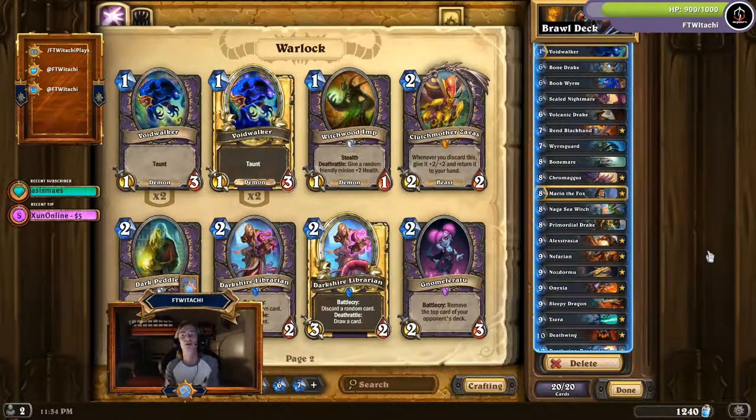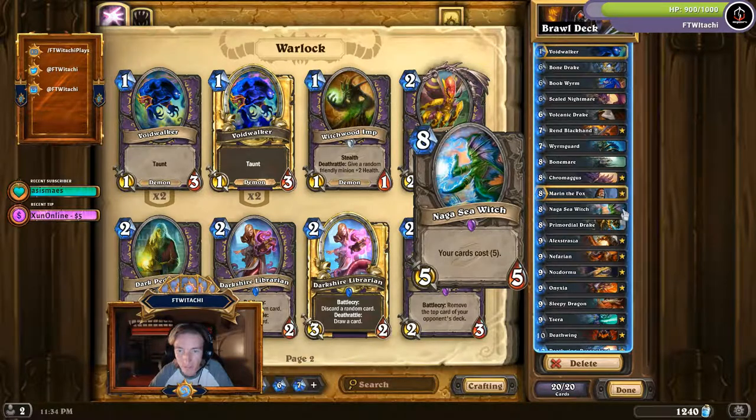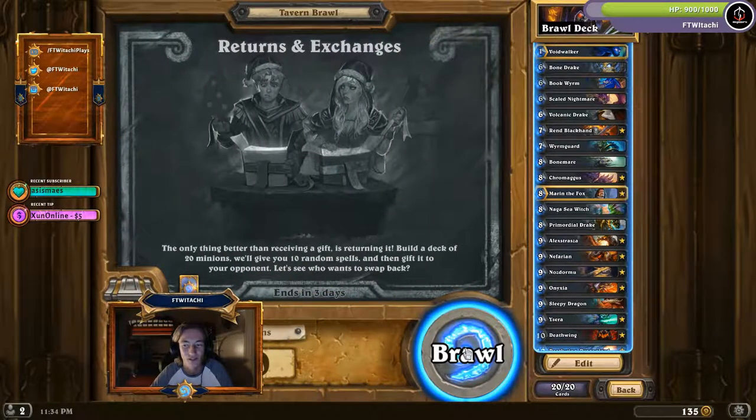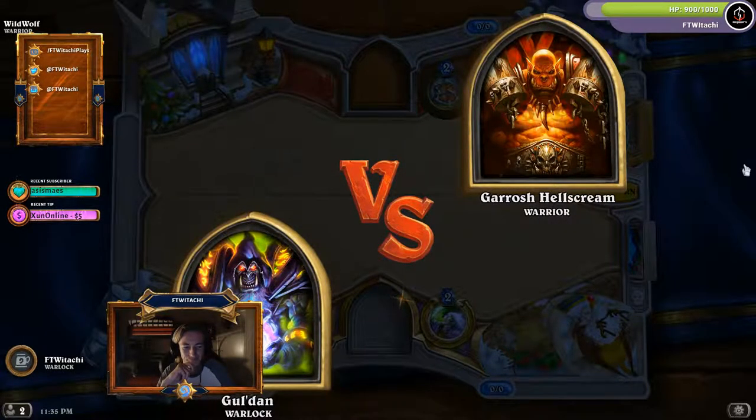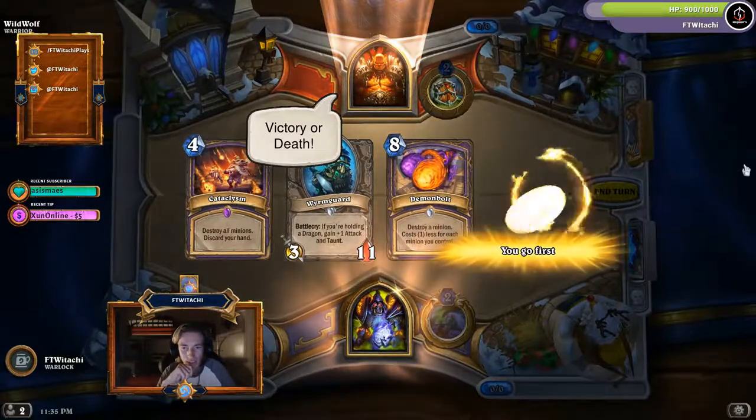I went ahead and chose Warlock and created the deck of all decks for this Tavern Brawl. They're all high cost cards — they're actually all dragons — except the Voidwalker. The only card that is not a dragon is the Naga Sea Witch, in hopes that my opponent doesn't see this card. At turn five, he'll probably want to swap because he can't summon anything.